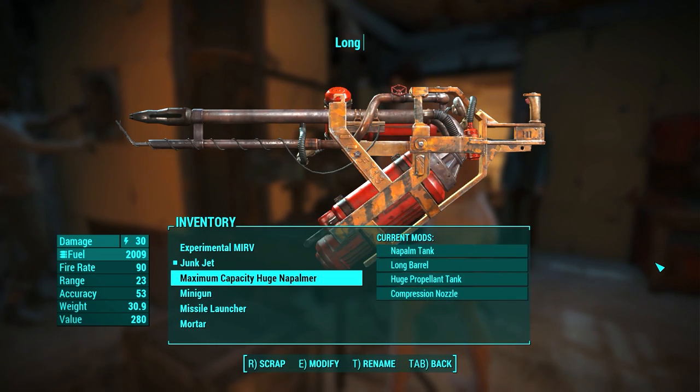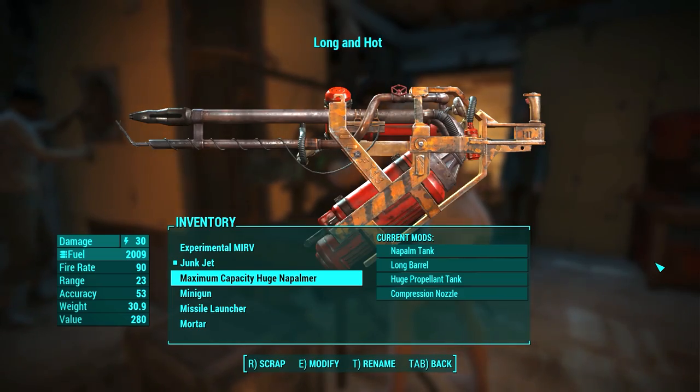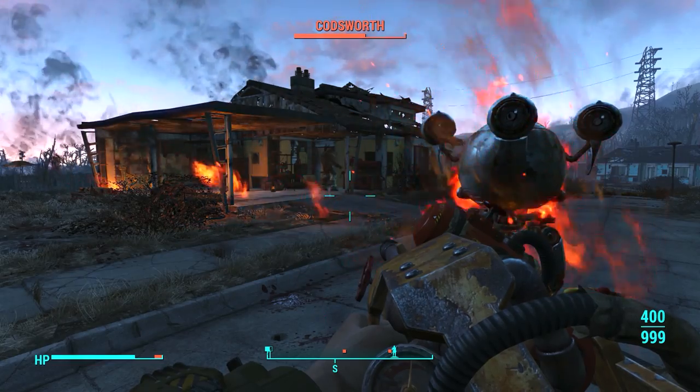So I took the compression nozzle because I like to have some range when burning enemies. And that's the flamer, which I decided to call 'Long and Hot.' Because it is — it is long and hot. Using it is hot.